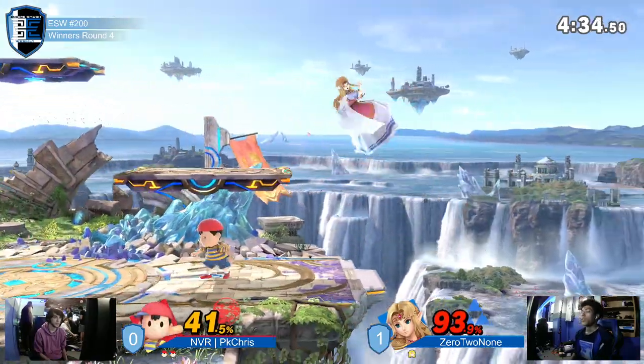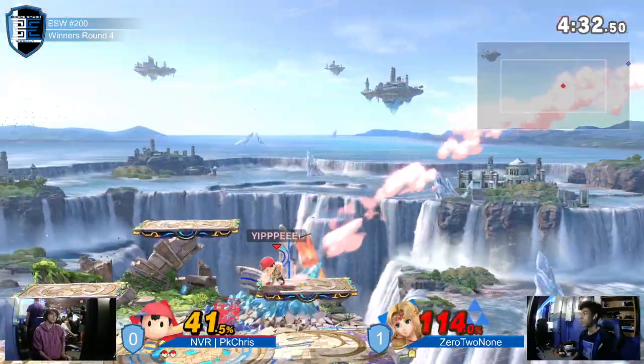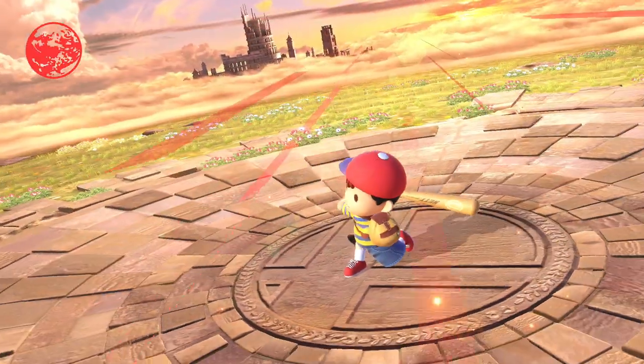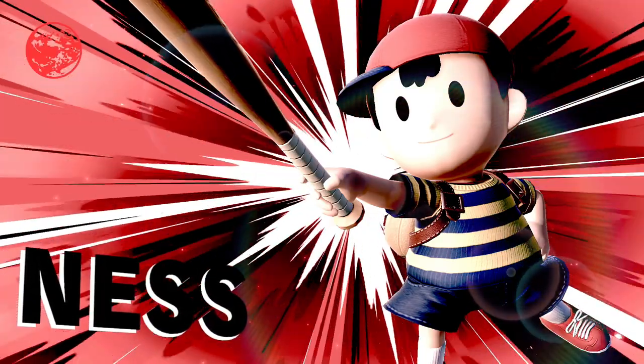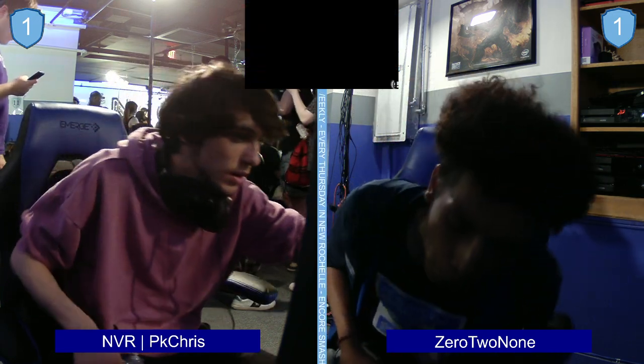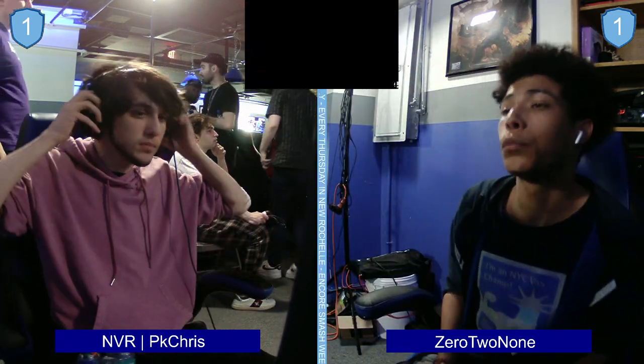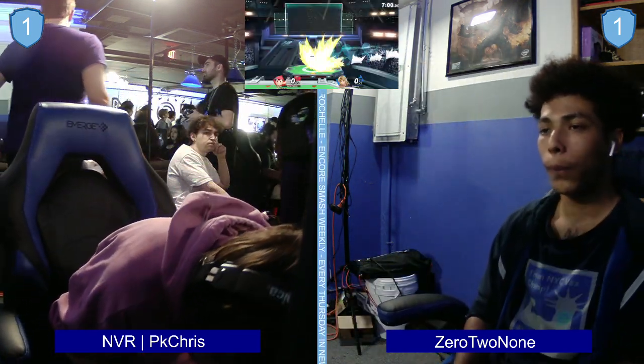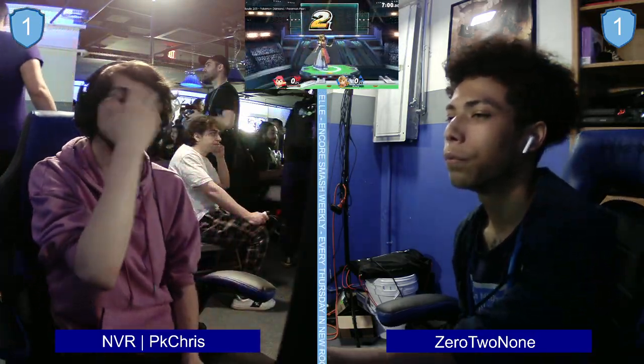That's going to do it — good stuff, PK Chris takes game two. One thing is that normally, the way PK Chris plays, he loves to apply shield pressure — he has all these tricky, sneaky ways of really hammering away at people in shield. But he's doing almost none of that, because Zelda's out-of-shield options — things like Nayru's Love out of shield, the up B out of shield — he's got to be careful. He can't play it that way. Nayru's Love hits front and behind, so you're not going to be crossing that up. That's why PK Chris seems to be giving space.